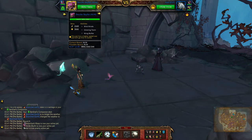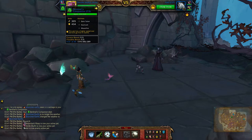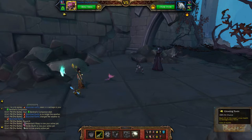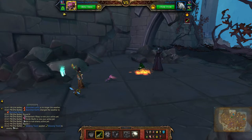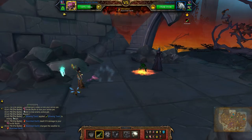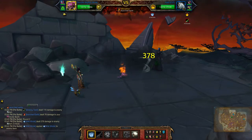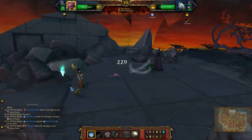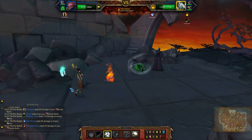For my flying team I'll be using the Docile Skyfin, the Amber Barbed Wasp which is a health balance breed, and the Sentinel's Companion. Start with Glowing Toxin, Wild Winds, and Wing Buffet.